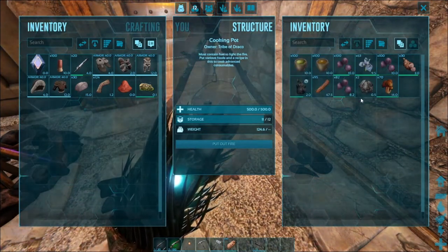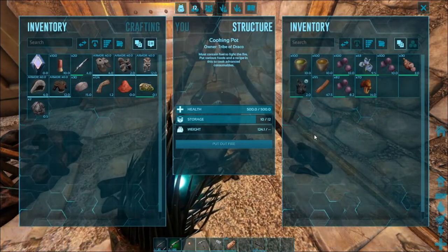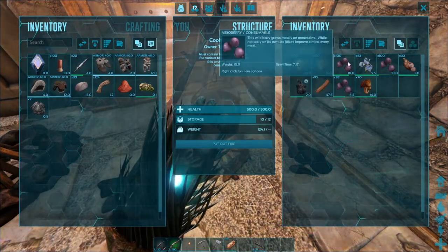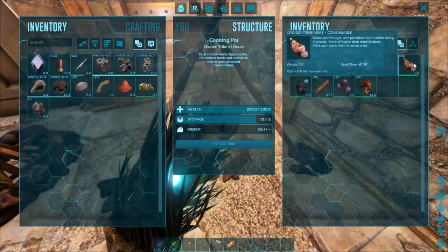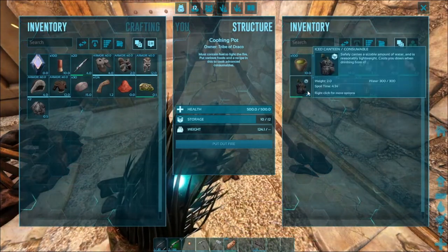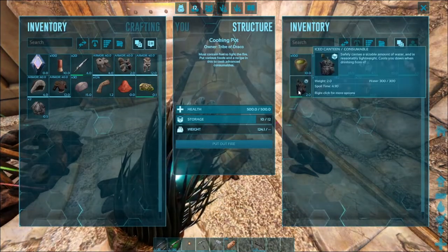Just so you know, rare mushrooms are easy to find. You can find them underneath crystals or in the swamp areas where you brush up against trees. These are easy to pretty much get anywhere. Same goes with the rare flowers. In fact, I recommend using a herbivore to actually get those - you attack larger creatures. Obviously you can use anything, whether it be a container or anything that holds water.